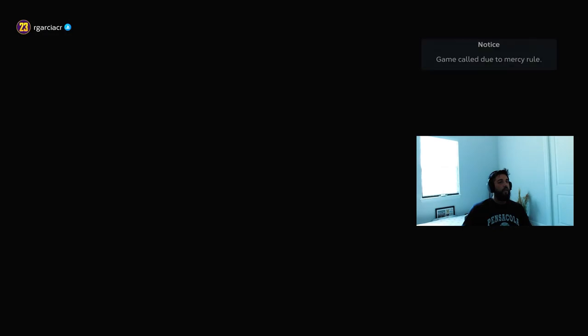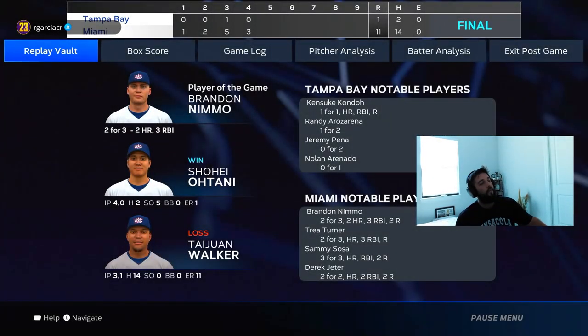Munitaka ends up three for five in his debut — two singles and a double, a .600 debut. Great debut, didn't hit that glorious bomb but he still did his thing. He has a really nice swing and he's definitely staying in the lineup. Nimmo had two for three, two bombs. Shohei went four innings, five K's, one run with the win. Munitaka is like a five-tool player for a corner infielder. Hope you guys enjoyed the video — subscribe, like, and let me know what squad you're running. Love y'all, peace!